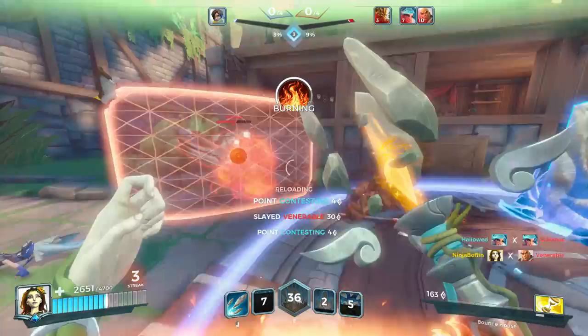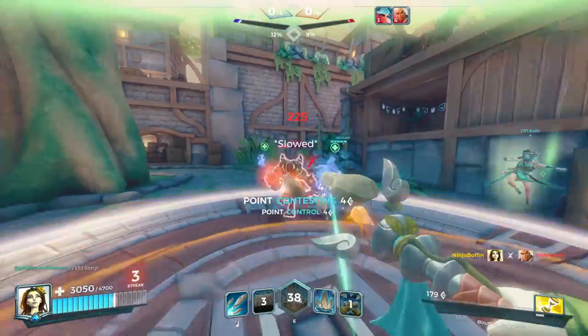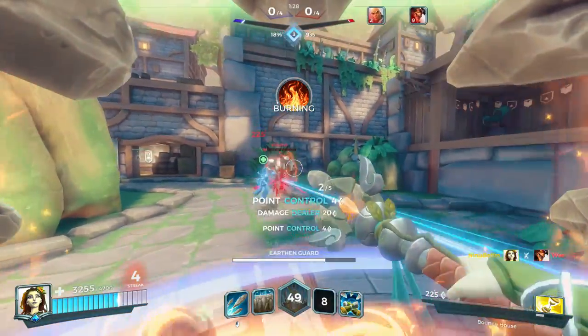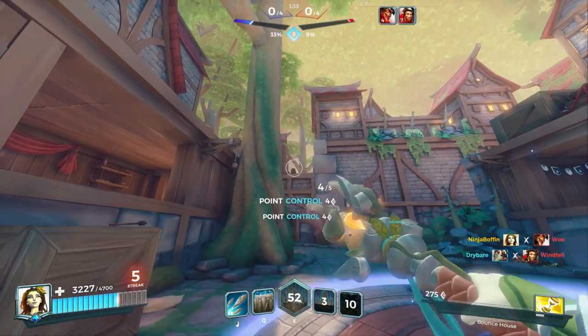Her ultimate is called Seismic Crash. After a short delay you will throw a stone spear that stuns everyone in a 40 AoE for 2 seconds. What makes this interesting is that it will go through shields, so the only way to counter it is if the enemy Inara summons a wall as well.